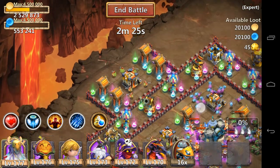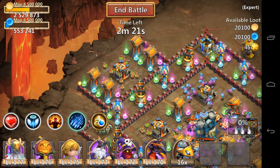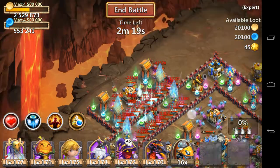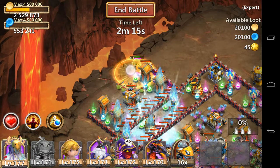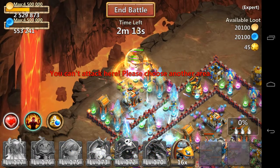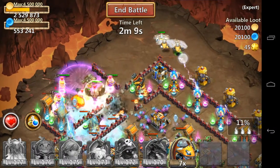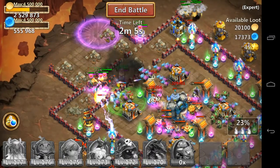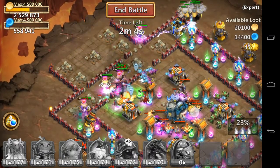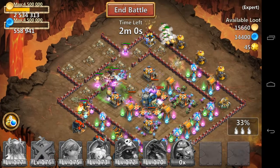Alright, so I start off with snowstorm. Then I drop everybody else. Frenzy here. All the copters go here — hopefully they can take some of those out. Restoration comes into play right about here. And it looks like I cleared out most of the magic towers.